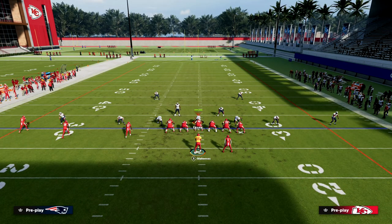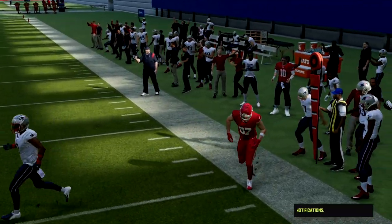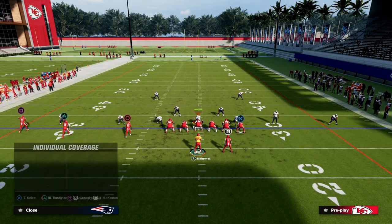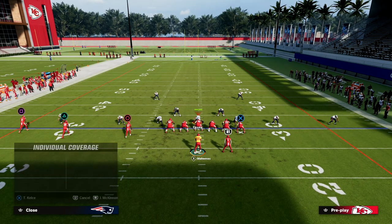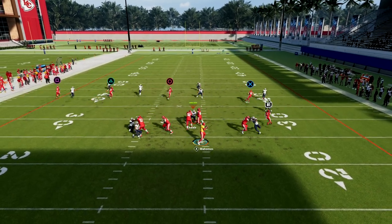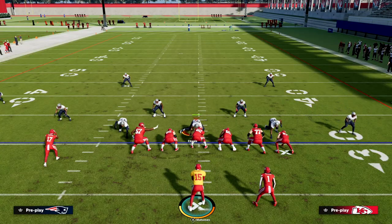If you have a tight end that can run pretty decent routes, you'll see that this guy is pretty effective at getting open in man-to-man even if he's outside. From a pass protection standpoint, what I like to do is slide protect to the trip side and then streak my running back - that's pretty much my setup. You can actually cut this corner route off a little bit. I will say that because Kelsey doesn't have Short Route Elite, that really does hurt him in terms of how he's able to separate against man.